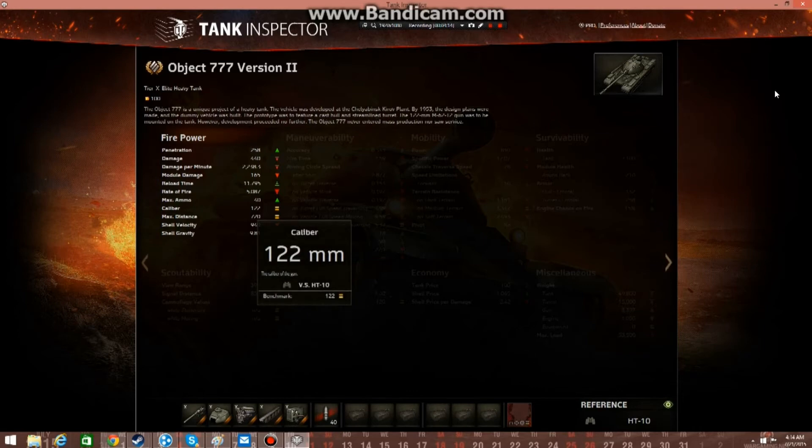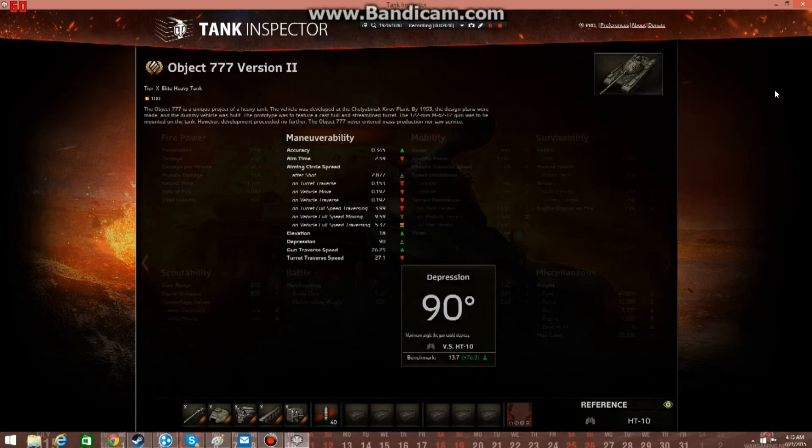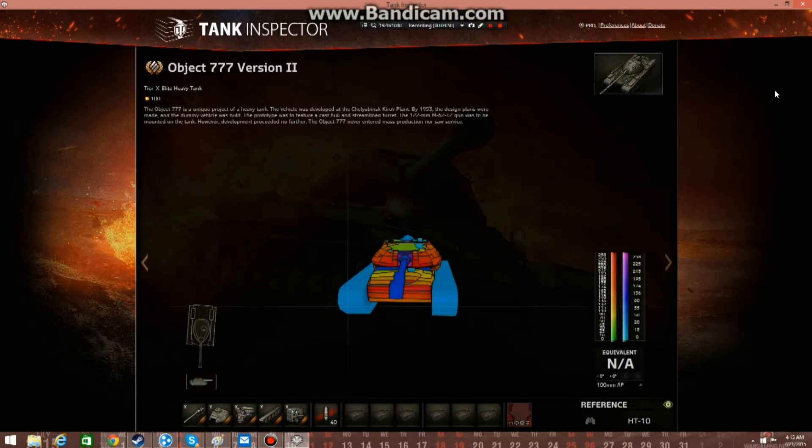It holds 40 rounds, 122mm. Max distance the shell will go is 720 meters. I don't know why you would shoot farther than that, but there you go. Shell velocity — whatever gravity does. Accuracy: 0.34. Aim time: really good, 2.6. Elevation 18 degrees and depression 90 degrees. Because why not.